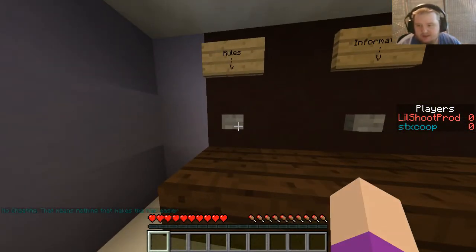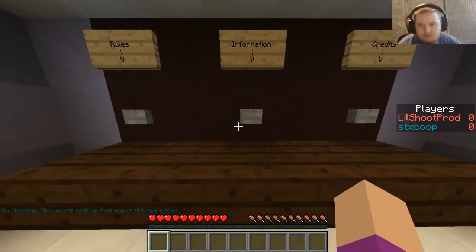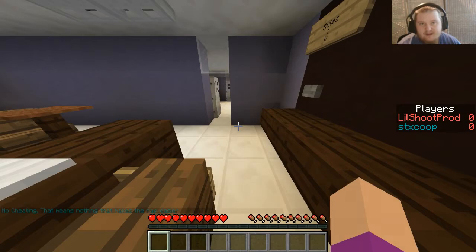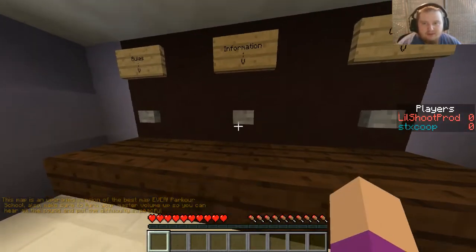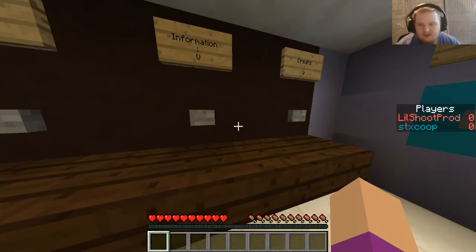Rules: no cheating — that means nothing that makes the map easier. So if I see a shortcut, if I can jump to a platform before reaching the one before it, that's cheating. This map is an upgraded version of the best map ever, Parkour School. Also make sure to turn your monster volume up so you can hear all the sounds, and put the difficulty to peaceful.